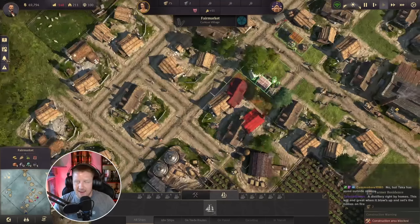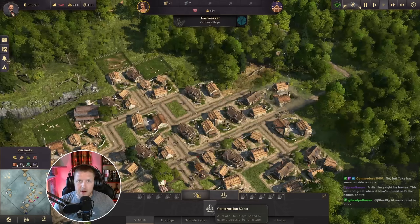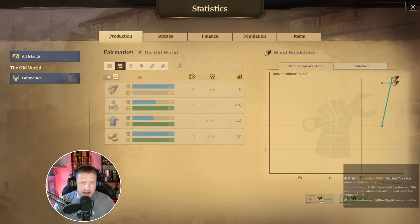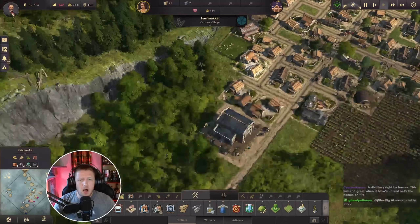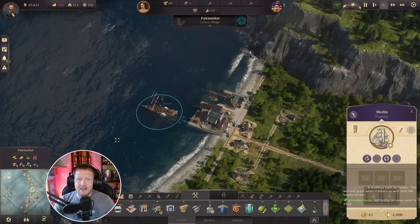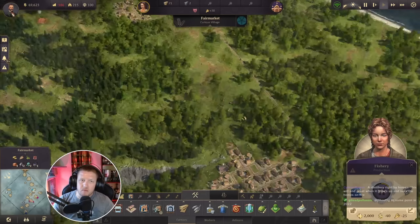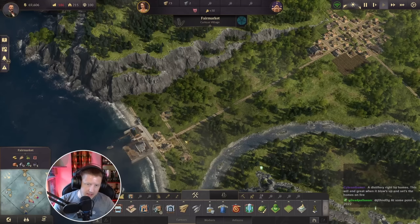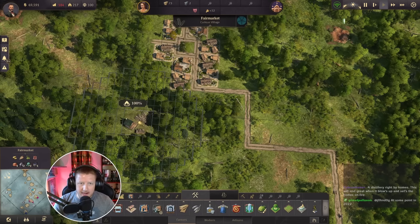A distillery right by the homes? Hey, it's okay — I think they'll be alright. I forgot to actually build the fishery — that happened. So this little place up here is going to be for our clay miners, and our lumberjacks I think will live up in this area.